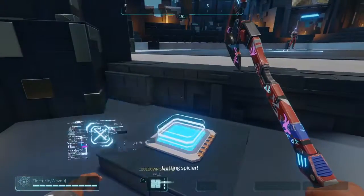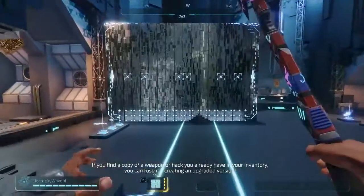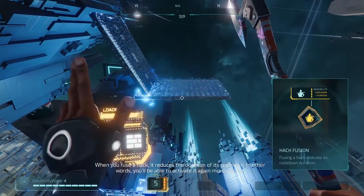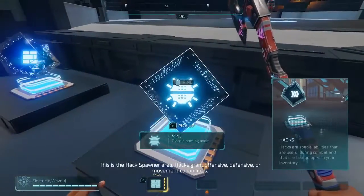For the first hack we have Wall. What this does is it creates a protective wall, just like in Overwatch. It's used to defend against people. I've seen people stand on it to abuse the height advantage and stay in the air. It doesn't have to be supported by anything — it can literally float in the air. Wall is one of my favorite hacks to use in Hyper Scape.